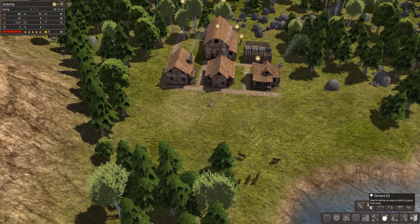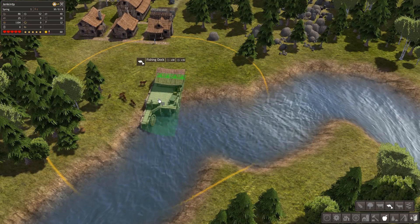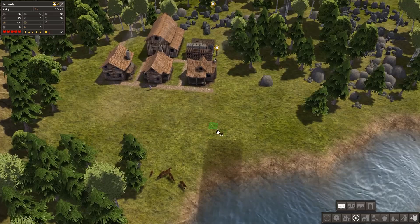Oh, there's animals to kill — good. Let's make a fishing dock. I think this part needs to be in the water. Yes, all right — so this is gonna be our fishing port. I think it should look very nice.